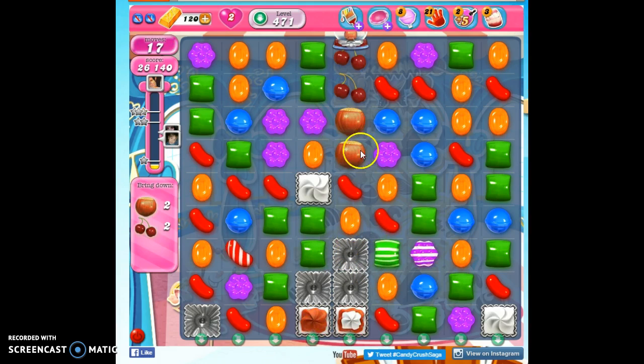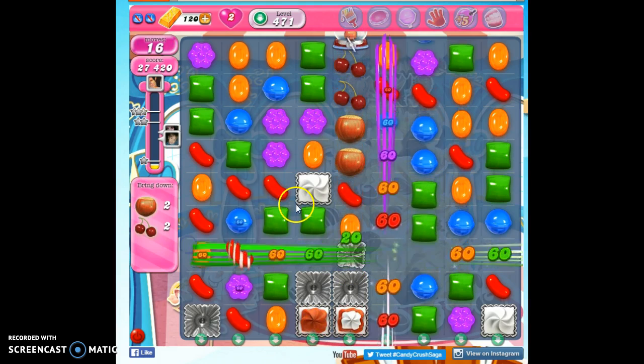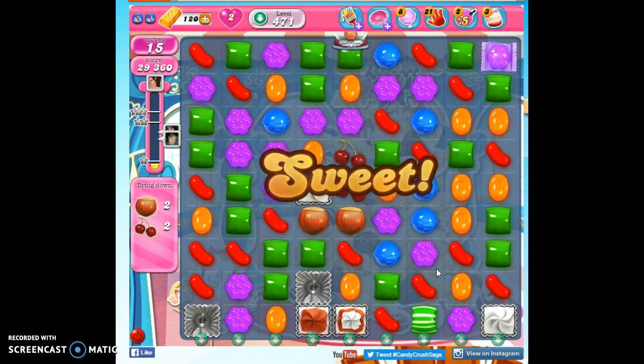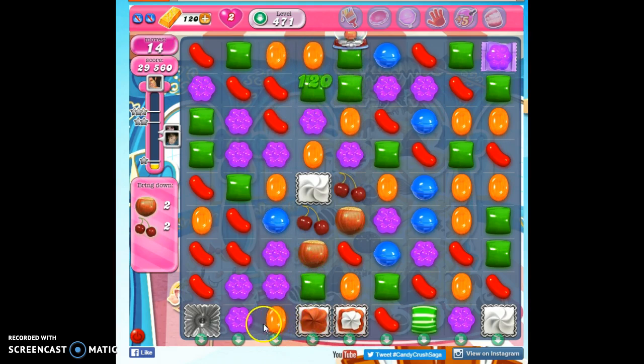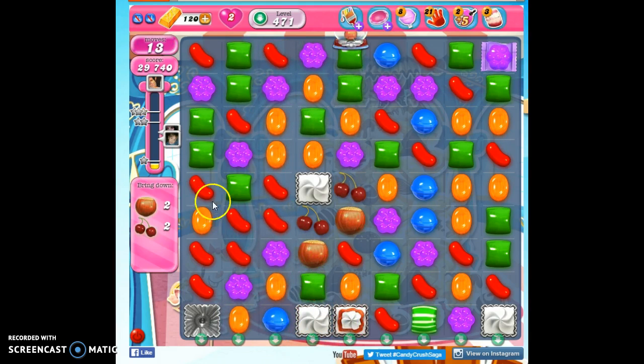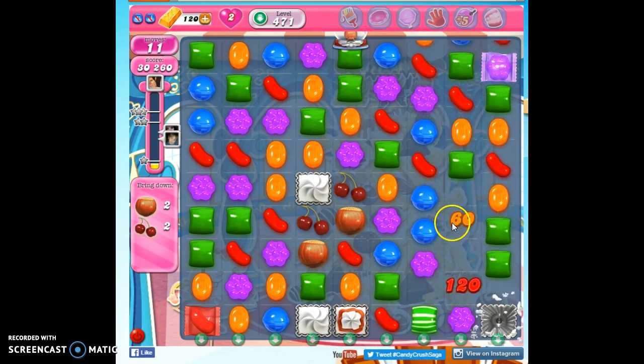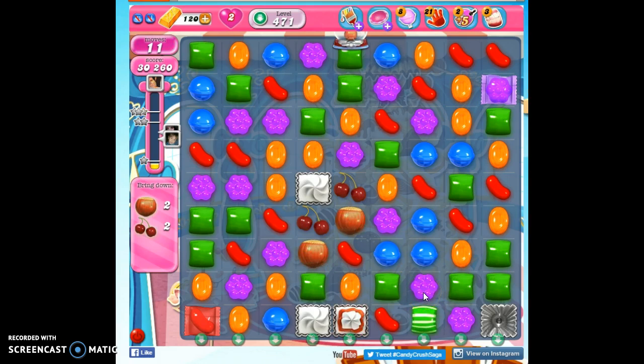Alright, so we're close now. We just have to bring these all the way down. We're going to keep working on this frosting — just hack away at it. Twelve more moves. I want to use them judiciously, looking for opportunities for some aerial strikes. I just want to get this detonated on the level it is — I do not want to bring it up a level.